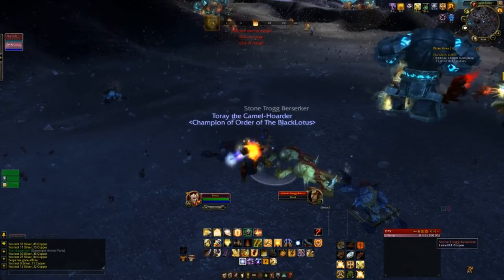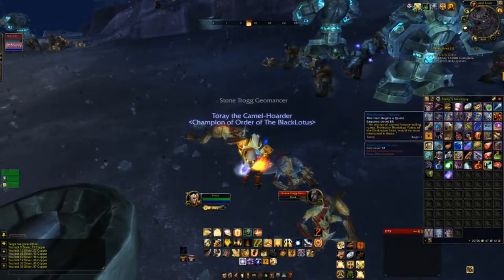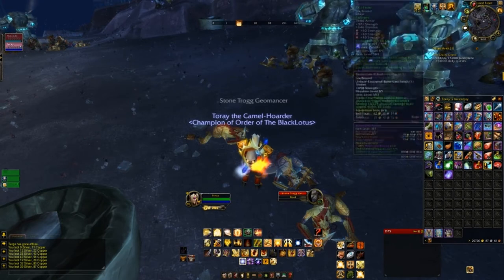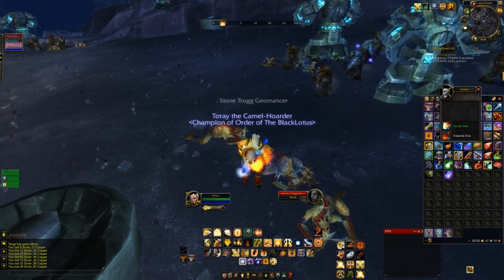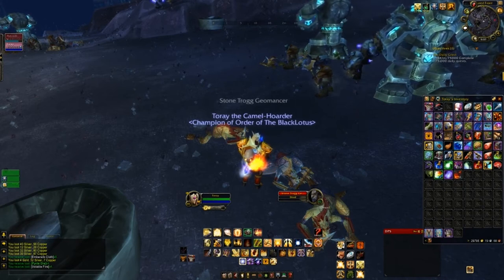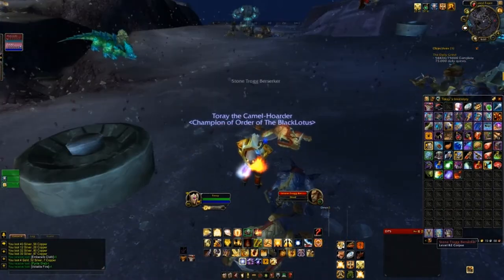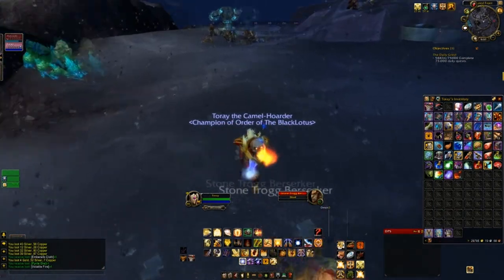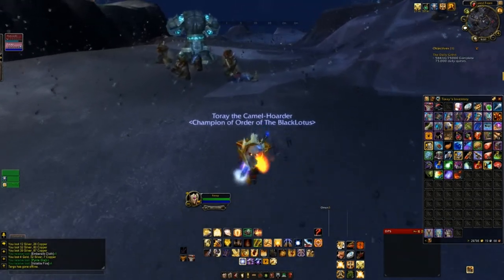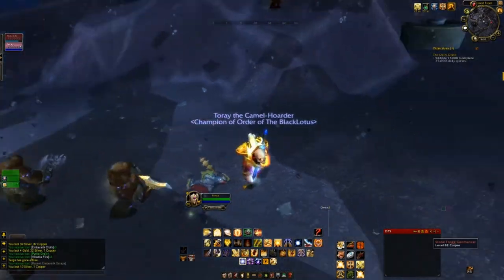If you get those bracelet patterns, you can make a good amount of money selling them. I'm going to open one of those chests right now. I made four gold, 32 silver, seven copper — I got four pyrite ore and four volatile fires. On my auction house, volatile fires go for a lot of money. It's like 200 gold for a stack of 20.